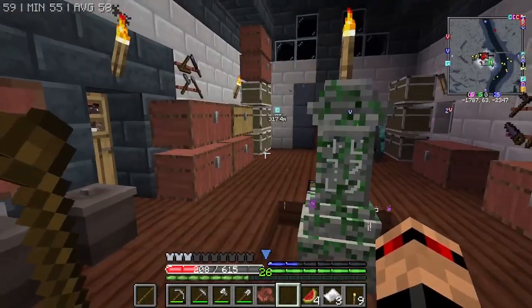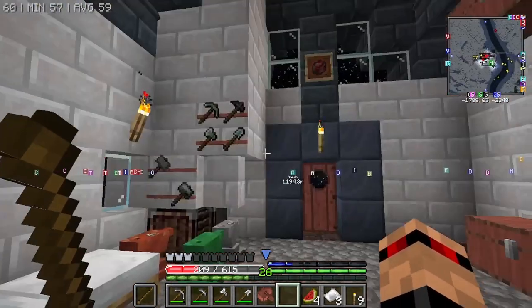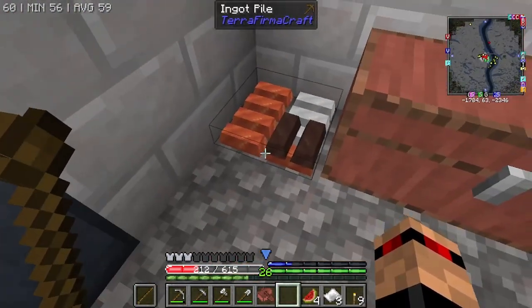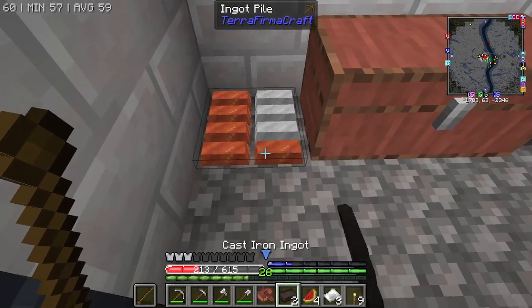I mined out a really decent area, and then I was like oh I'm getting greedy. Also look — you can stack your ingots! I think that looks really cool. This is my cast iron that I had.